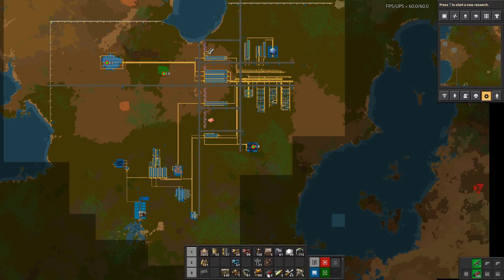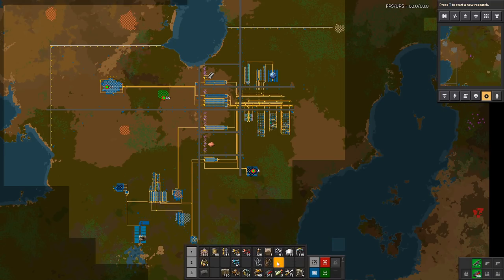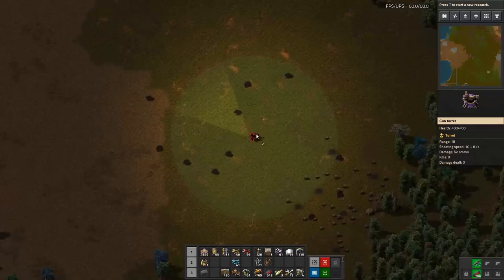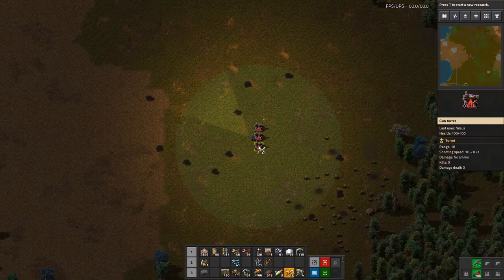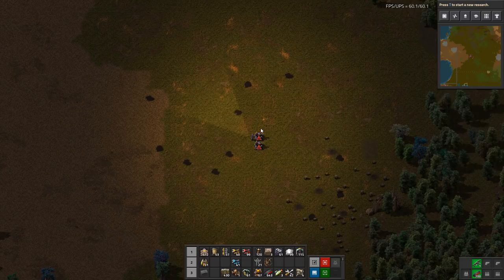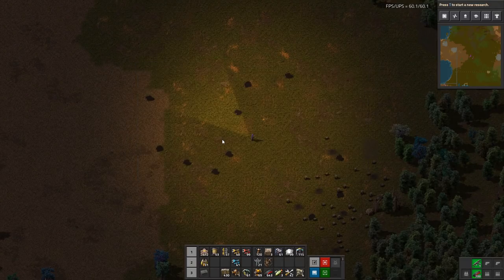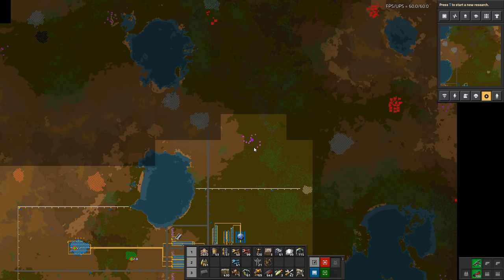Welcome to Factorio, let's start automating. My name is Nela, this is episode 13. Episode 12 brought us a good trick to generate free pistols — an infinite supply of free pistols and 10 extra firearm magazines, just for free.